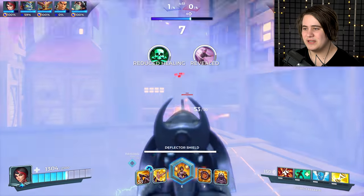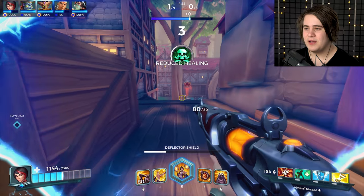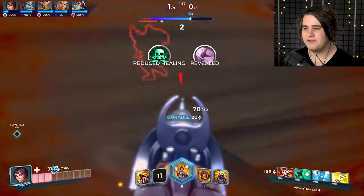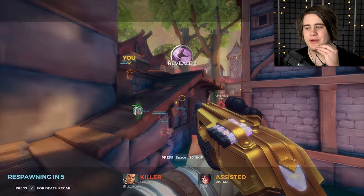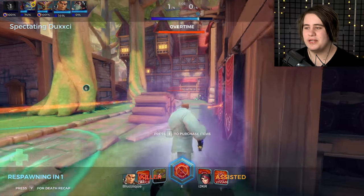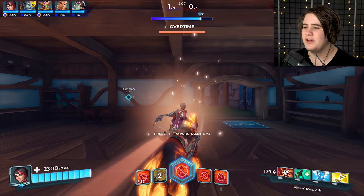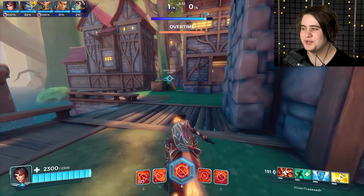That 20% movement speed makes a surprising difference, because I've not used this loadout before. I've also not used this legendary card before. Like I said in the first video I made on Vivian, I said I'm probably not going to use the damage reduction one because I much prefer the one where you get extra damage. I feel like she's played better as a character that is just straight damage and not focused on defending herself — if you've got a good team, they'll cover you.